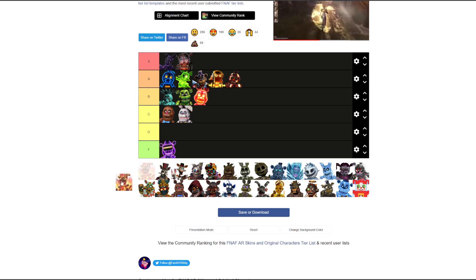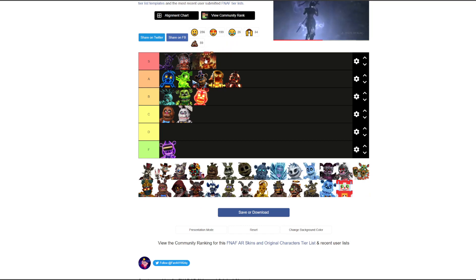Flaming Springtrap — we know where to put him. S tier, all the way. He's on fire, he's all creepy. Look at his face — he's all like sad. You can't tell me that's not creepy.